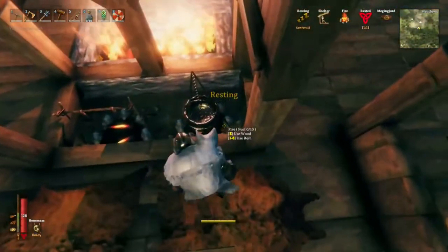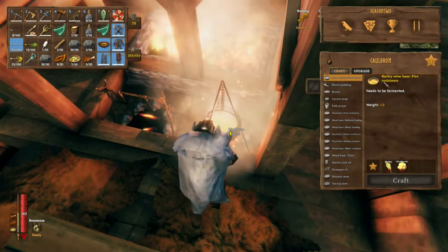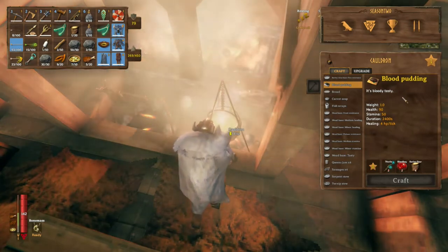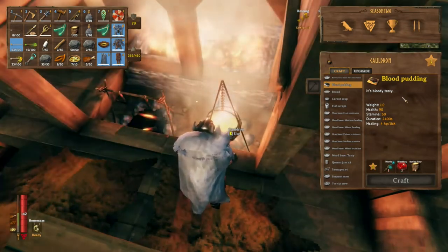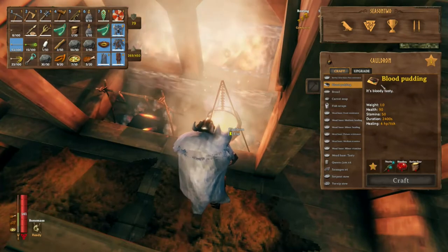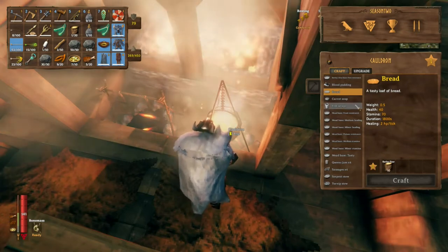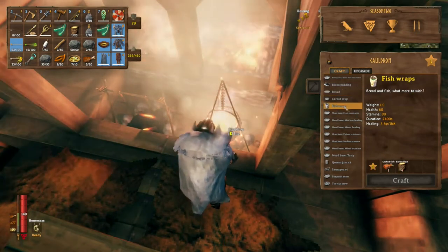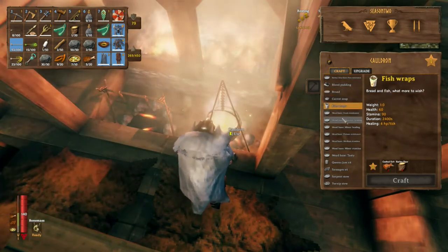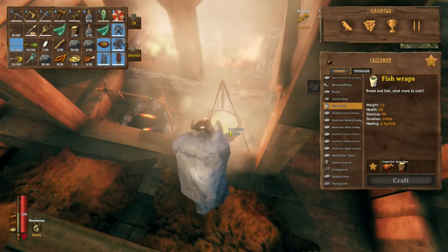Let's have a look in here. Barley wine base - fire resistance, I'm guessing we need that at some point. Blood pudding - 90 health, 50 stamina. Oh my god, that is some good food - it's a reference to blood sausages. Bread - 40 health, 70 stamina. It's not the best but it'll work if you want stamina. Fish wraps - same kind of deal as the bread, they're not bad. Any new potions? Doesn't look like it - no new potions, but that's good.